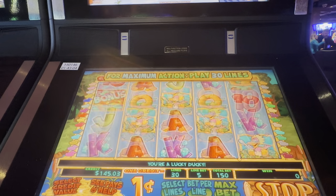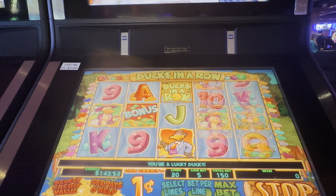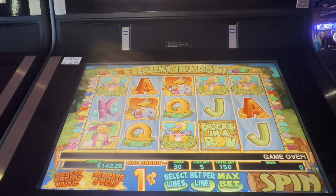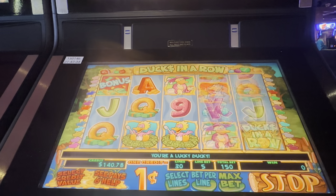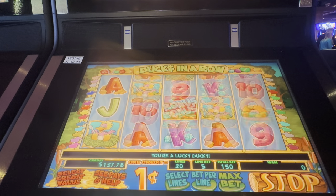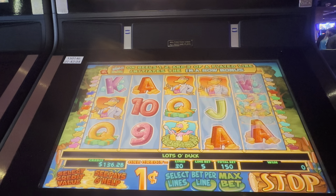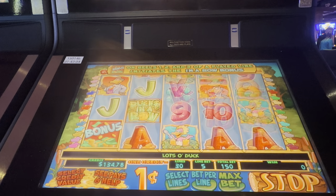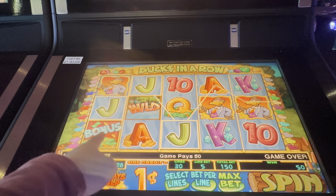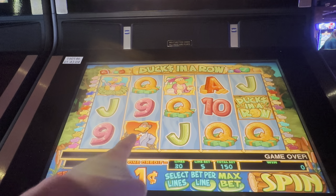So we just got a five of a kind. That's cool. Maybe my dad's right, who knows. So I guess we'll need three bonuses on the reels here, here, here. Oh what the heck, you can click these — that's kind of cool.